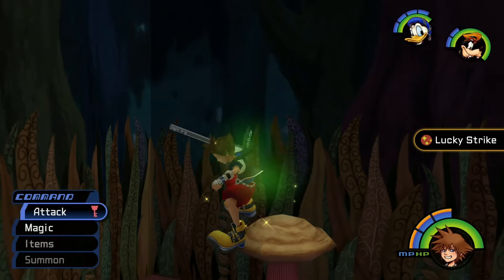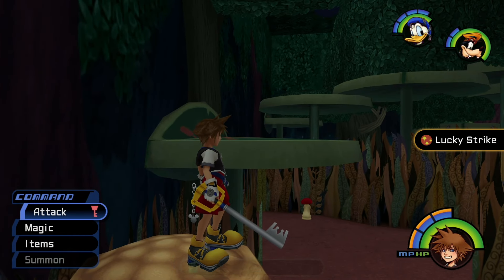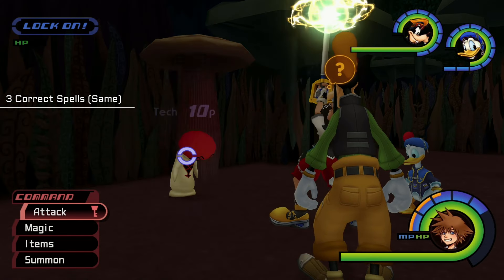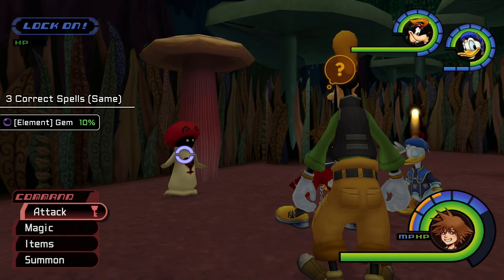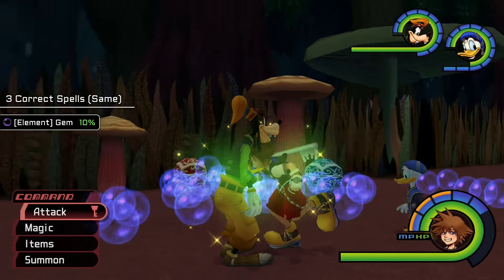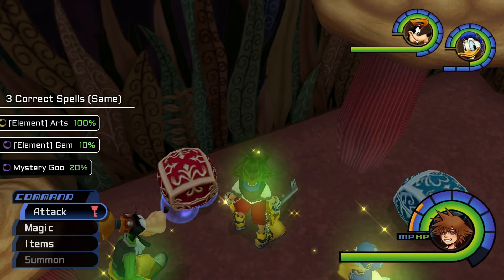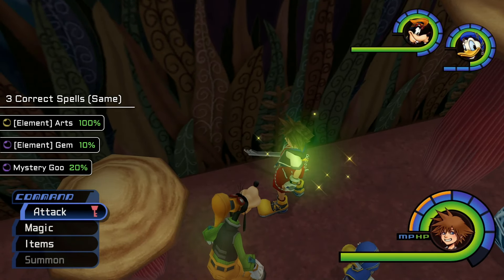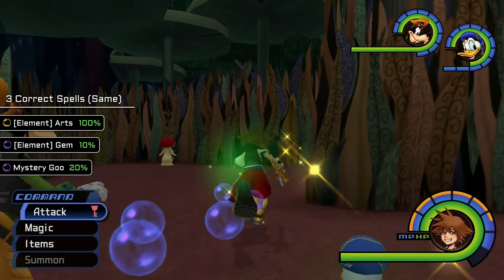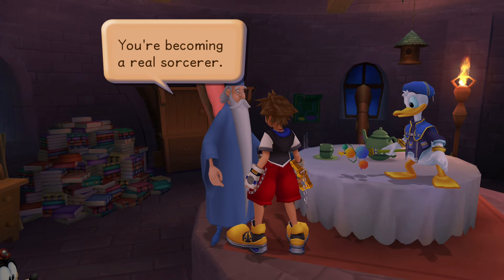Equipping the Lucky Strike ability to each party member will increase your odds at finding rare items like these. If you cast the same spell three times on a single White Mushroom, you'll have a 10% chance of receiving a Gem Synthesis item corresponding to the type of spell you cast, and double the chance of finding a Mystery Goo. You're also guaranteed to earn the Magic Arts for the spell you cast — proof that a White Mushroom acknowledges you as a master of that magic spell. If you collect all seven Magic Arts and speak to Merlin in Traverse Town,